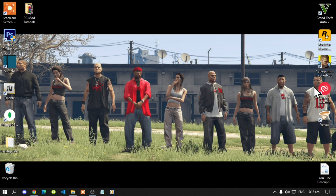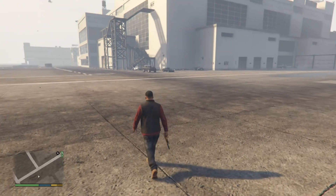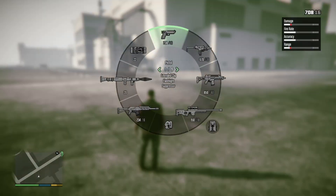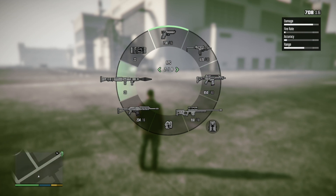Now we are back with Franklin. When you're in the game you've got to press J. When you press J your game will freeze for only a few seconds. You can use any weapons you like — pistol, assault rifle, and even RPG.